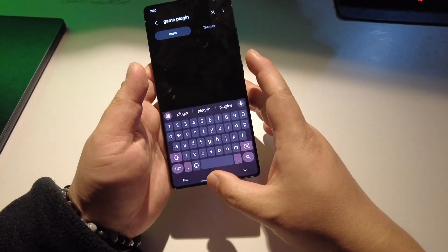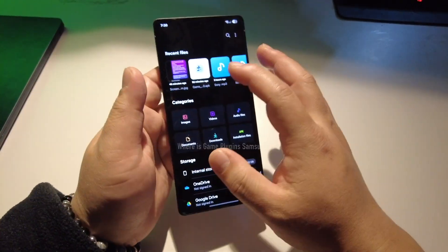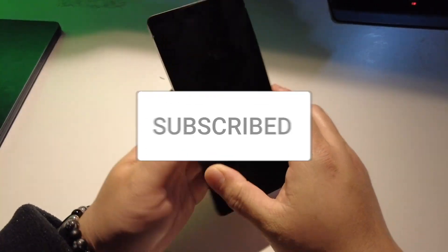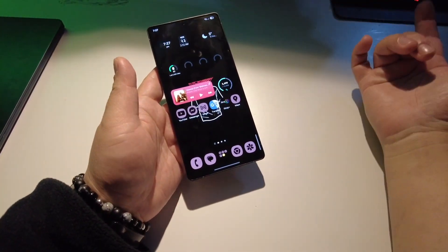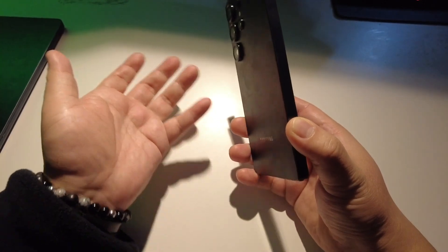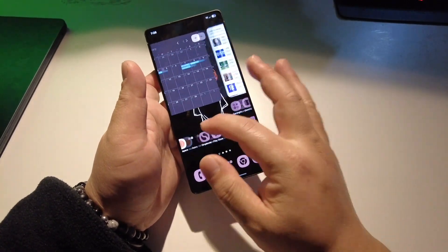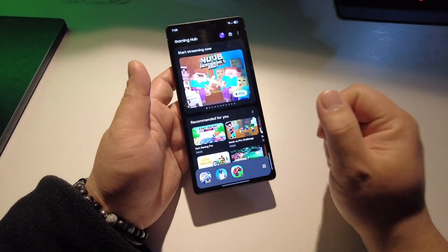There is no game plugins, you cannot find it, and game plugins cannot be installed. Once again, in the S25 Ultra series, it is powered by Snapdragon Qualcomm Snapdragon 8 Elite, and it's made for Galaxy AI — it's a little bit overclocked version. The chipset is faster and games look snappy.